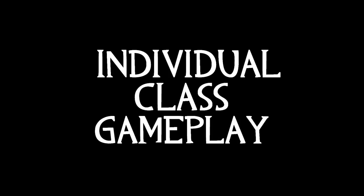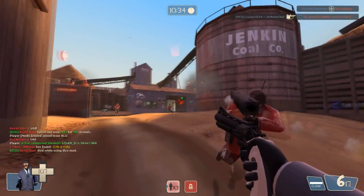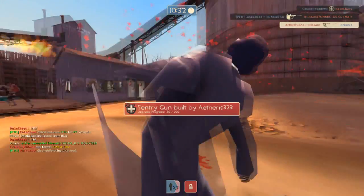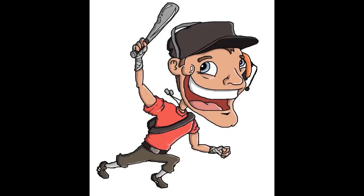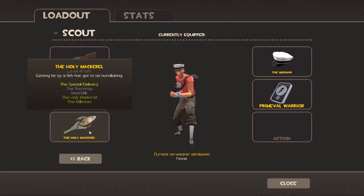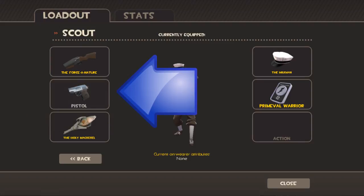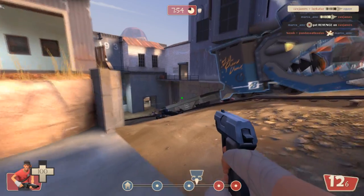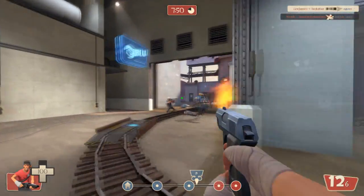Step 4: Individual class gameplay. Spy is the best class, but I'm going to go through all the individual classes and give you strategies for each one. Starting off with the Scout class, you want to use the Force of Nature, Pistol, and the Holy Mackerel. Although it doesn't really matter what your primary and melee weapons are, because the Pistol is really the best Scout gun there is. This gun is great for long and short ranges, and using only the Pistol will rack up a bunch of kills.